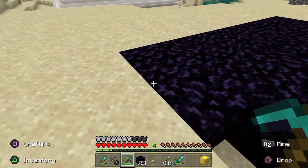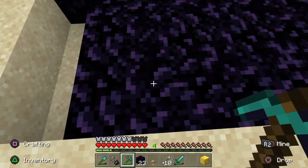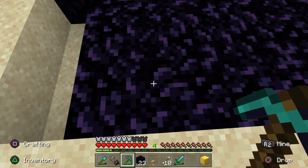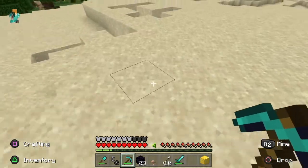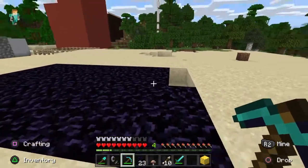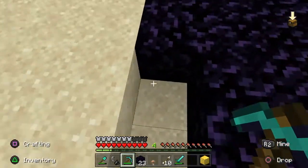I have already collected this obsidian from magma. All you need to do to find obsidian is just pour water on magma and you will find this beautiful rock. So now let's mine this and then I will show you how you can make this nether portal. It's a very hard rock so it takes a long time to break.